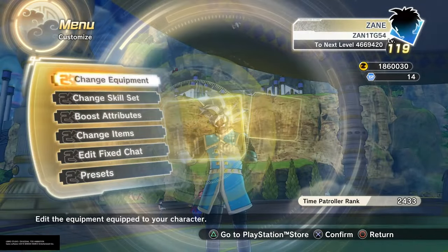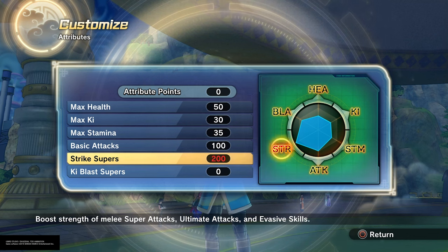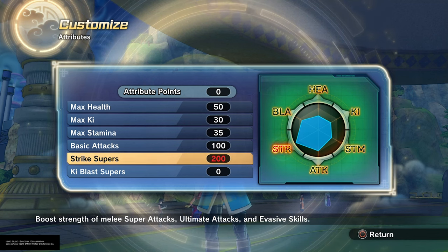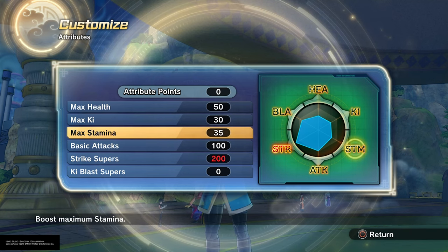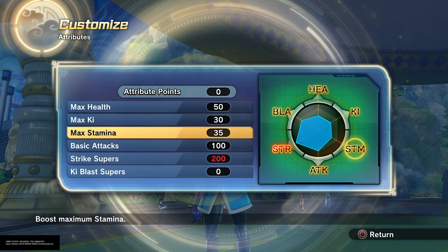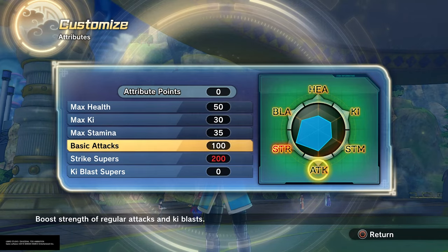I have the attribute points for my Earthling. Got 200. I just want to make sure you guys have 200 in Strike Supers and 100 in Basic Attack. That's really the build. You can do whatever you want, but Stamina needs to be at least 30. You can do whatever you want for the other ones, but it needs to be at least 30.